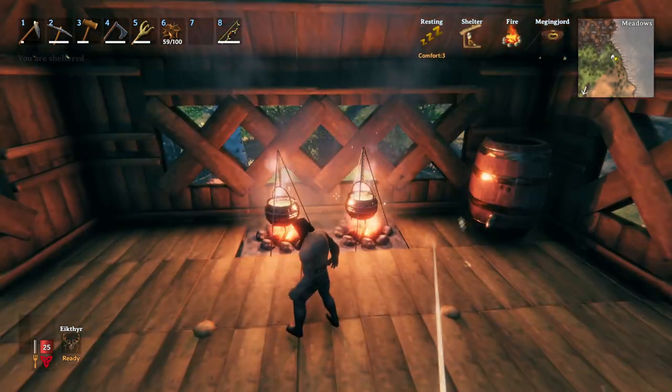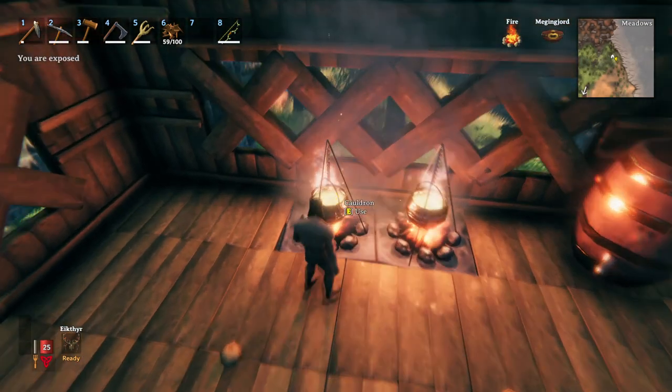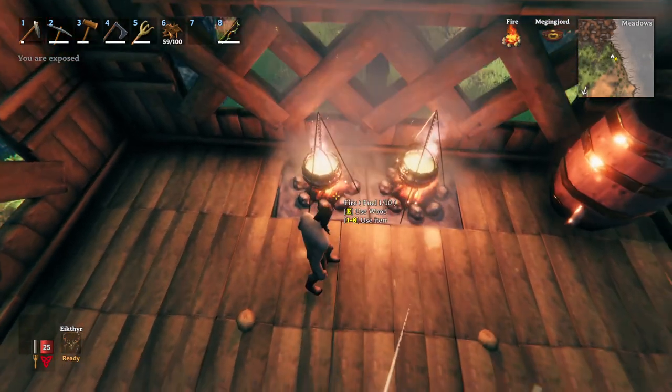You're going to need a forge to make these items. The first item you're going to need to make is this cauldron, and a fireplace, of course.